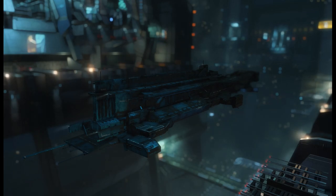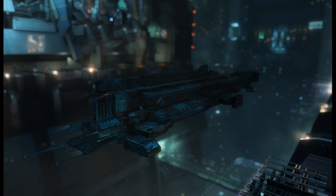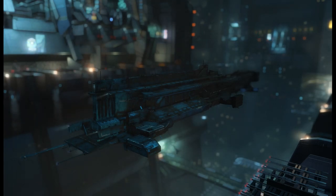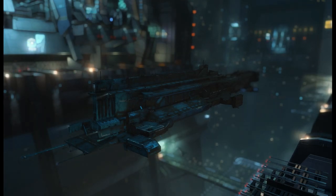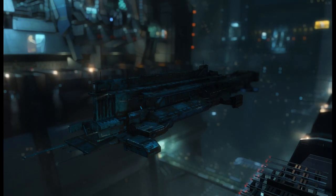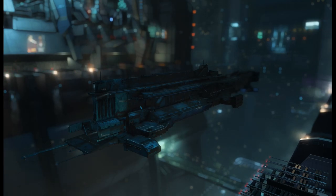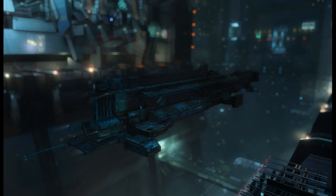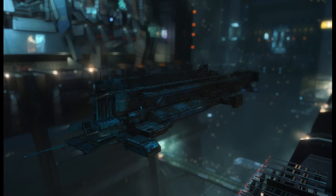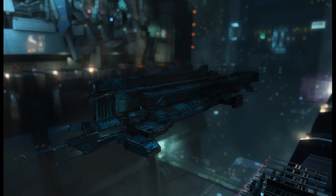One thing that's a bit more pressing for supercarriers with anti-cap fighters — but still good to mention — is the rocket volley or for some heavy fighters, it's bombing, which is difficult to execute well. The general advice is that it's better to wait for the FC to call when volleys are needed, most likely because you want to sync them up to alpha through a shield. If everyone volleys at their own time, the target might get back reps and just live.